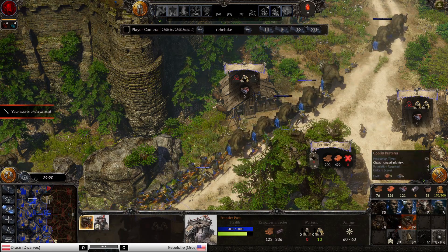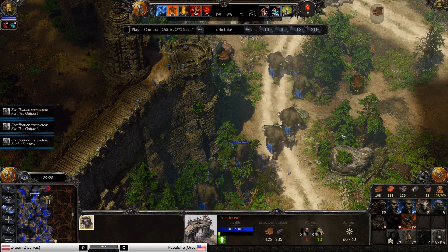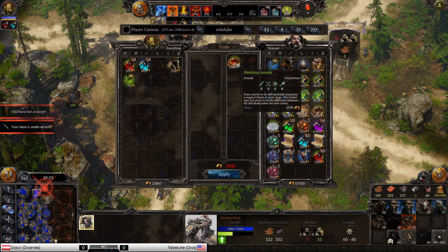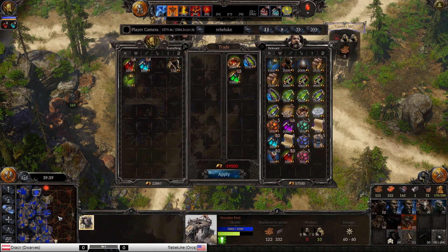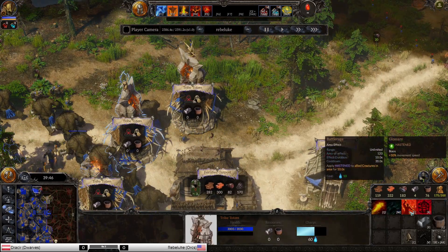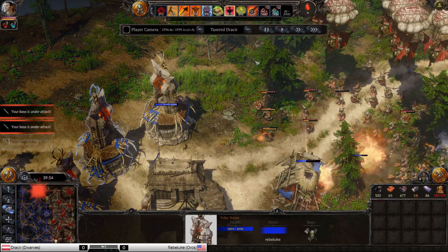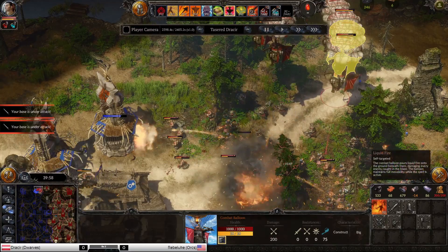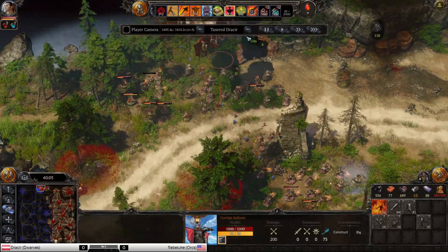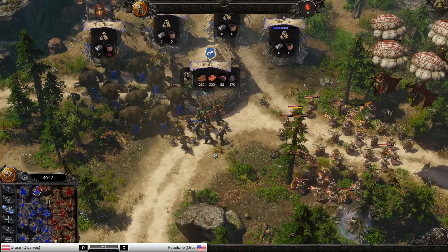When the resources run out, I'm not sure if the Orcs can compete at that point. But with Rebel Luke having so much more of the map, it's highly unlikely that he'd be the one running out. Hastened could be very interesting on the War Trolls. 180 pop to 200 — Drasir once again at an advantage. Hopefully he doesn't use the fire attacks — the igniting on the balloons.